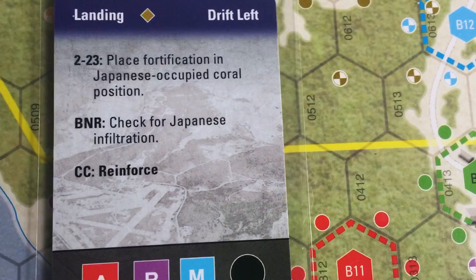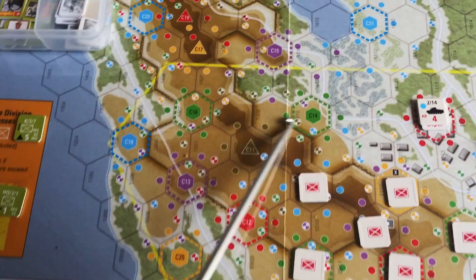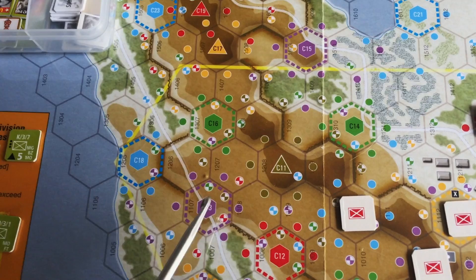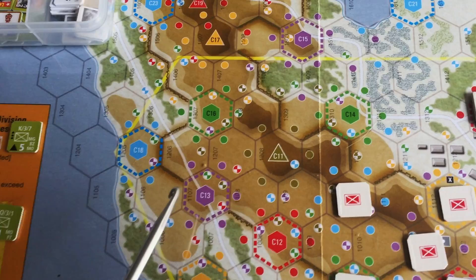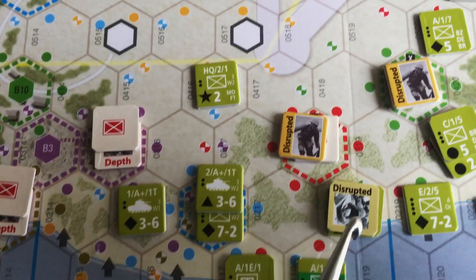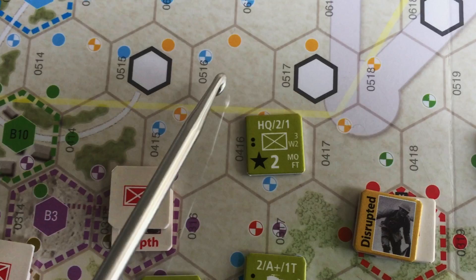In the interest of time, I've decided not to go through details on the third scenario in the mountains, but I will say it brings in different Japanese actions and also gives the US some actions immediately that in the other scenarios take a while to get — chiefly HQ command, whereby you have an HQ unit with a command range that provides other actions for units. In this game, this unit has a command radius that enables a free action for units within range.